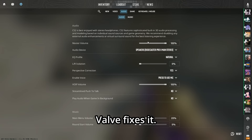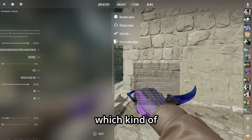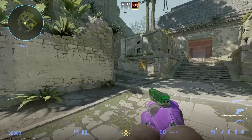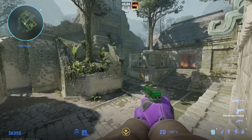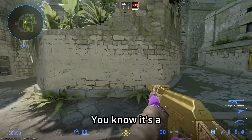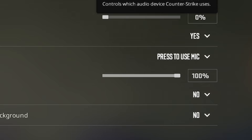For audio, crank master volume up to 100 — turn it down if it's too loud. EQ profile: 'natural' sounds normal; 'crisp' makes footsteps and gun sounds louder but could damage your hearing after a couple of games; 'smooth' is in the middle where footsteps are a bit quieter and shooting is less harsh, as it brings down the highs and mids.